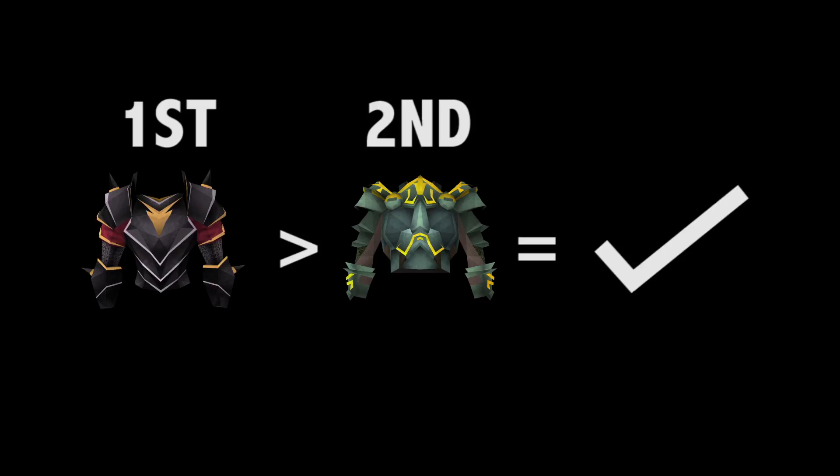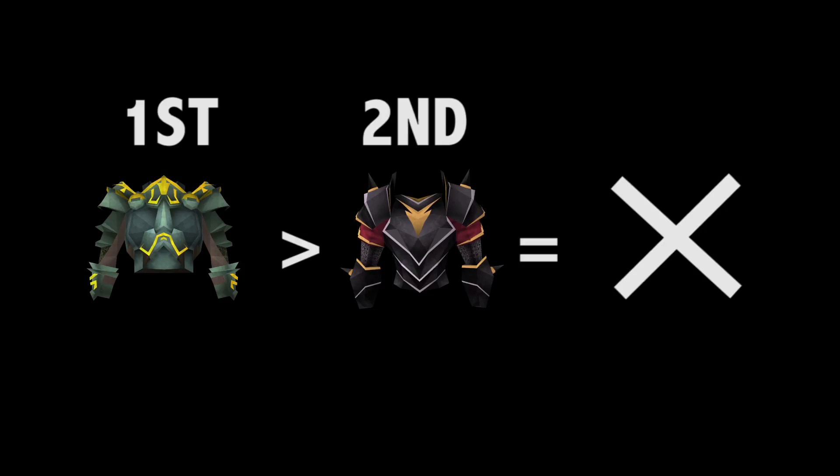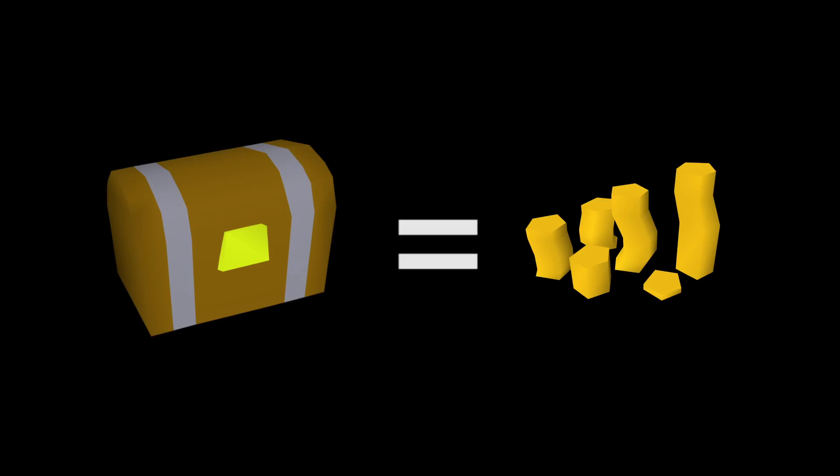So if you get that reward before unlocking it with the previous one, that item becomes invalid. If you get the item before it's unlocked, you'll have to sell that item on the GE and this money will go into a pot for future use. With the extra money made from junk equipment — like rune plate bodies, rune plate legs, swords, and hatchets — that kind of stuff, this money will also go into the pot.